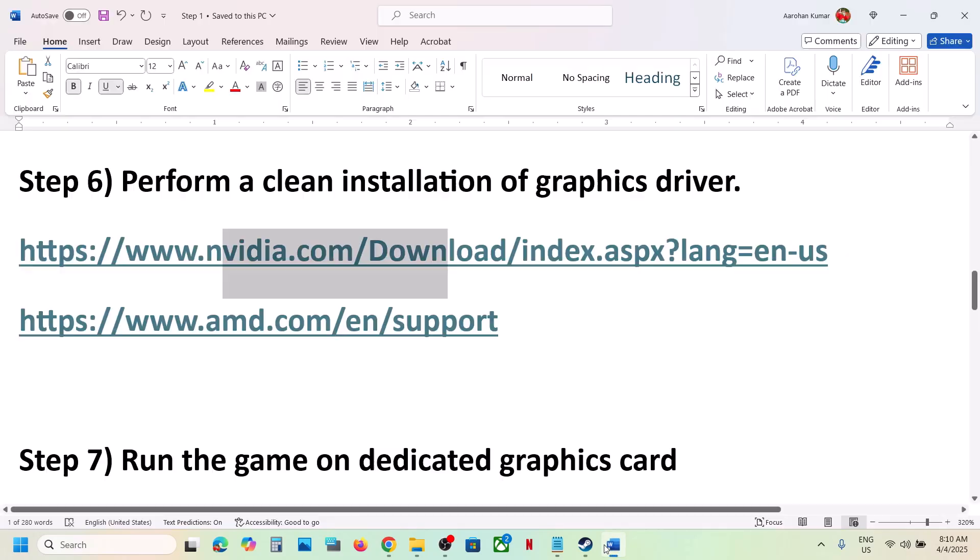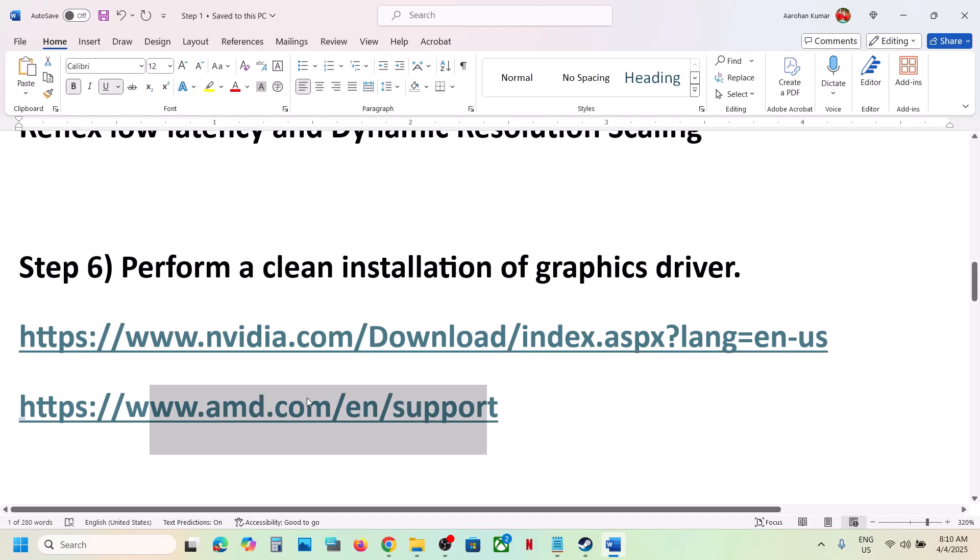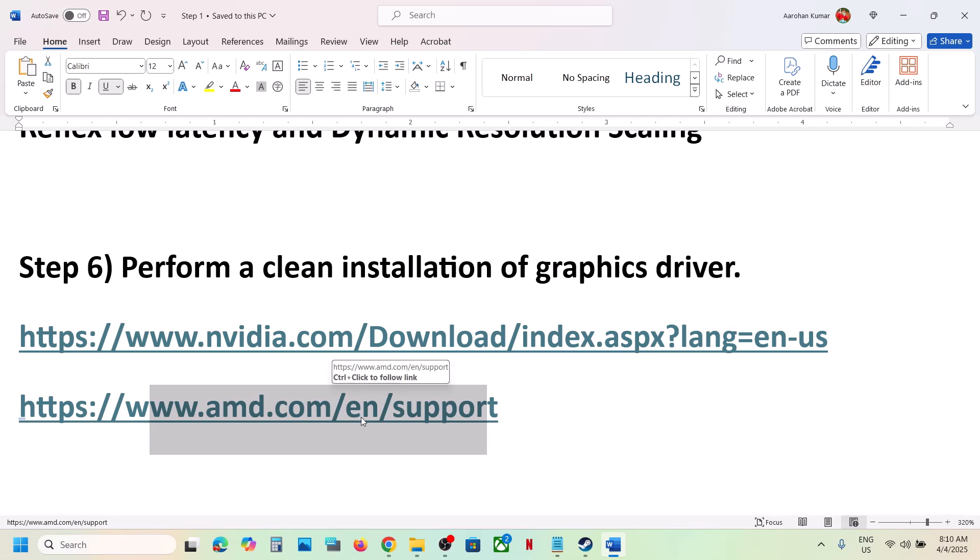For AMD card users, first uninstall the current graphics driver from your computer, restart your computer, then go to the AMD website, select your graphics card, install the latest graphics card driver, restart your computer, and then launch the game.